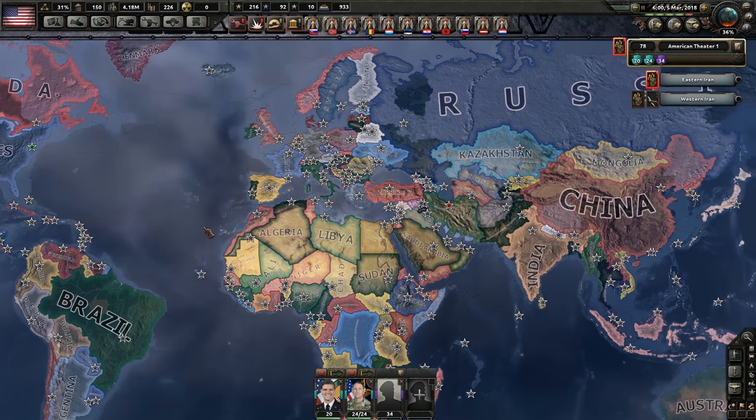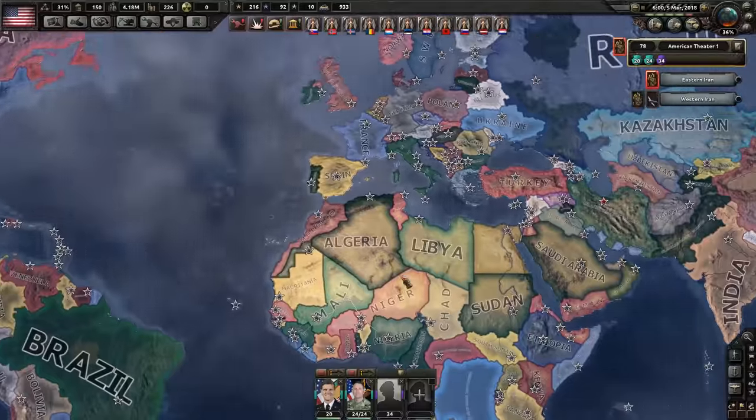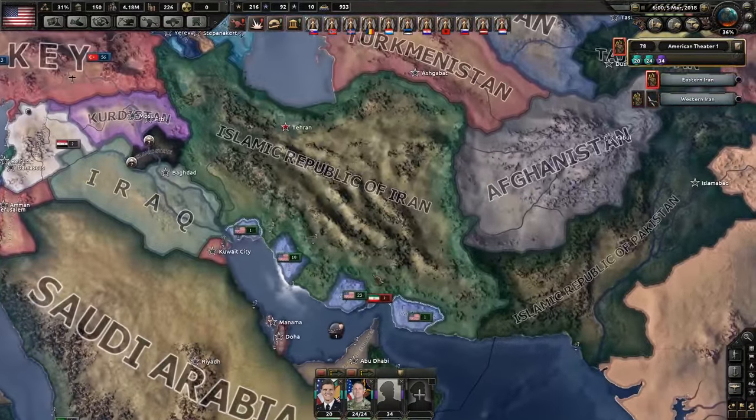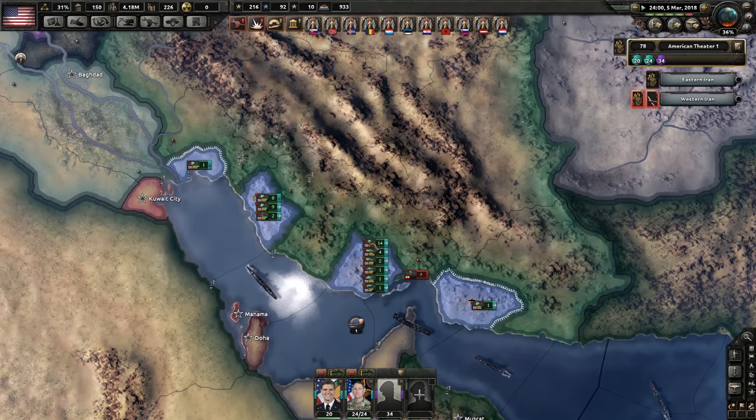Hello, I'm Ed Triss, and welcome back to Hearts of Iron 4 in the Millennium Dawn mod as the United States. We are invading Iran with Trump in charge. Let's carry on.